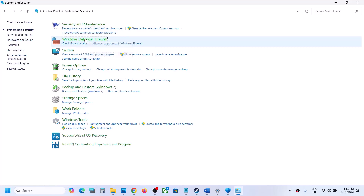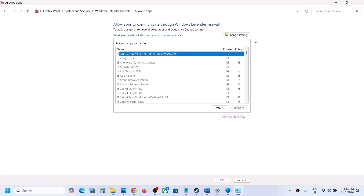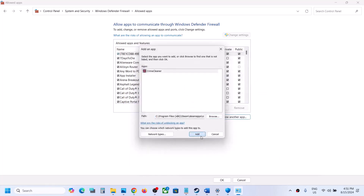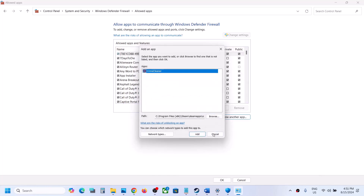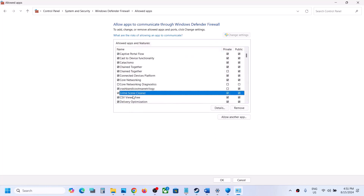Next, type Control Panel in the Windows search box and go to Control Panel, System and Security, Windows Defender Firewall. Click on 'Allow an app or feature through Windows Defender Firewall,' click Change Settings, then Allow Another App. Click Browse, go to the game installation folder, open the game folder, select the game exe file, click Open, and click Add. Once the game is added, you can launch it and check.